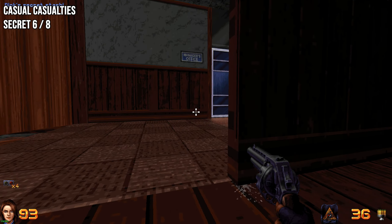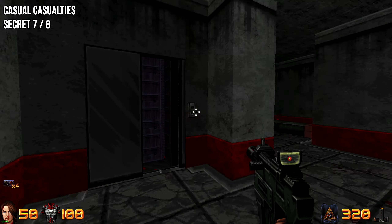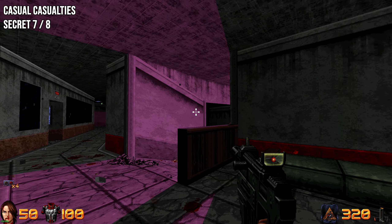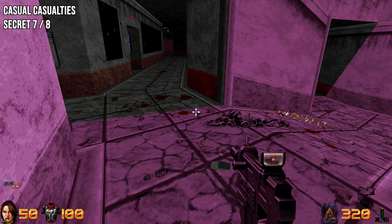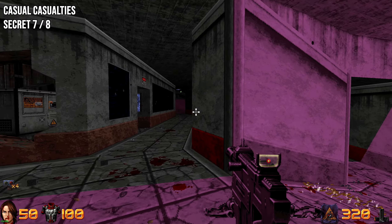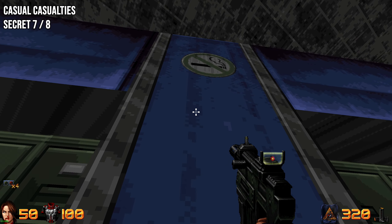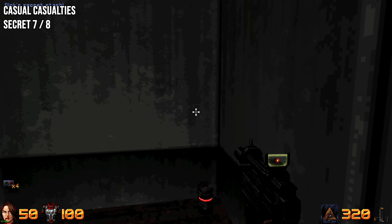Once you get down to the lower levels, you'll reach a pink-looking area where you get ambushed by a new enemy — a human muscle with an electric type. Once you're here, go right into the locker room and interact with the no smoking sign. You have to jump to do it, and once you're inside you'll gain the secret.